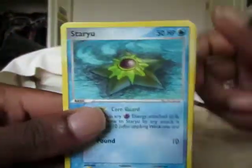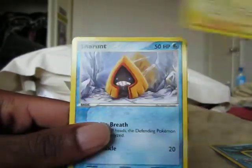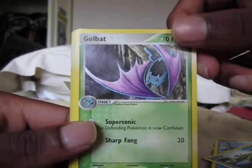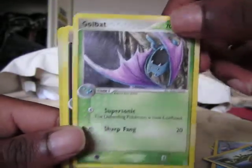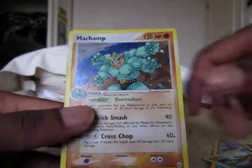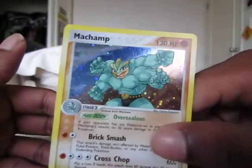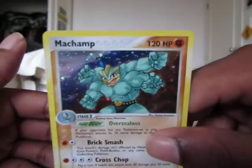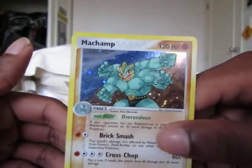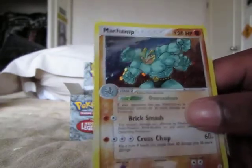Okay, so Sableye, Totodile, Chinchou, Snorunt, Phoebus, Golbat — that's my first one of those, looks pretty nice — Nuzleaf, Togepi Reverse, cool. And the rare — oh yes, nice! My Champ Holo. Wow, that looks amazing. Really, really nice. Again, straight to a sleeve, and that will go into my binder — possibly never to leave again.